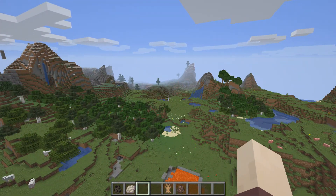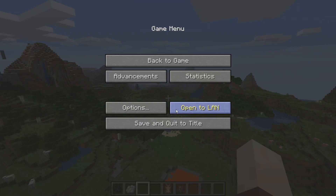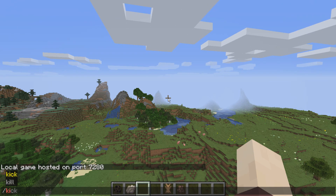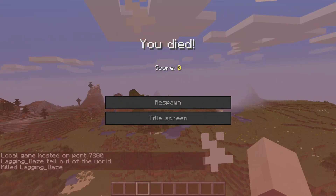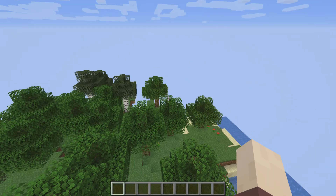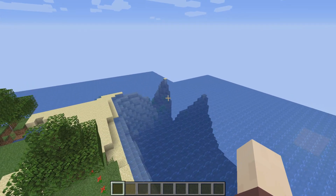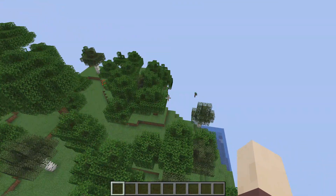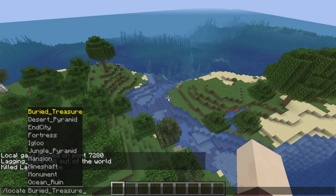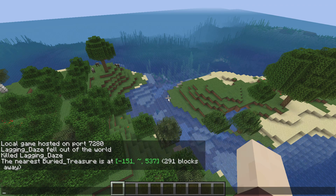Let me check these coordinates. We're not on cheats. This is pretty laggy. Let me try to use the locate command to find a village. The available structure options come up: buried treasure, desert pyramid, city fortress, igloo, jungle pyramid, mansion, mineshaft, chapel, village — okay, found it.